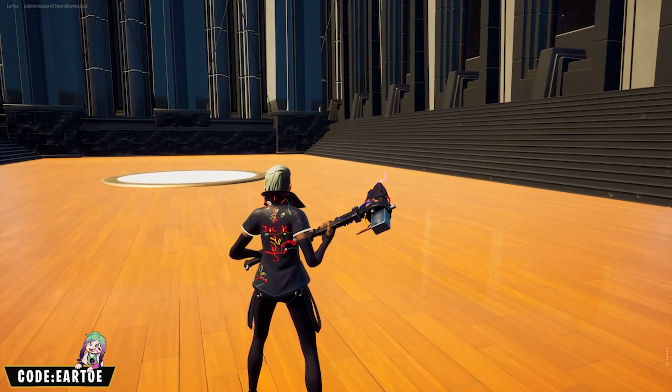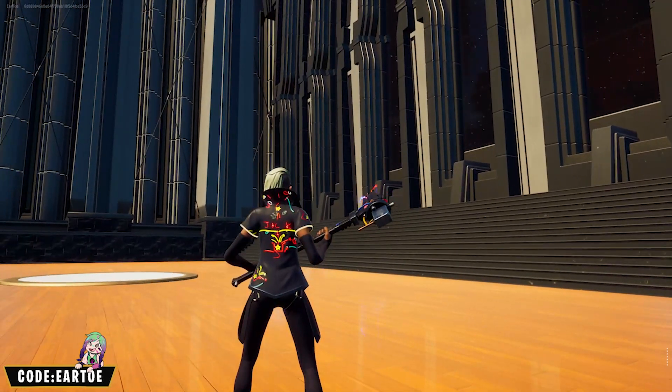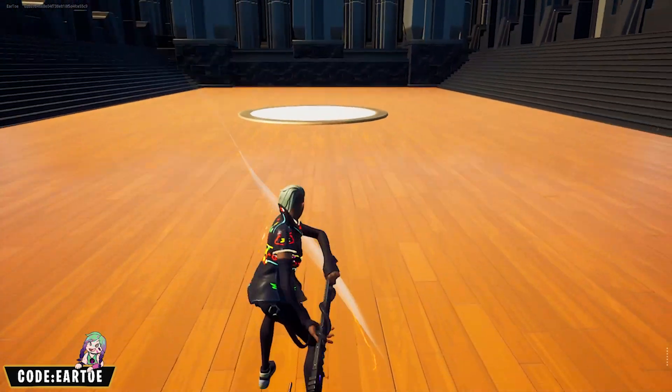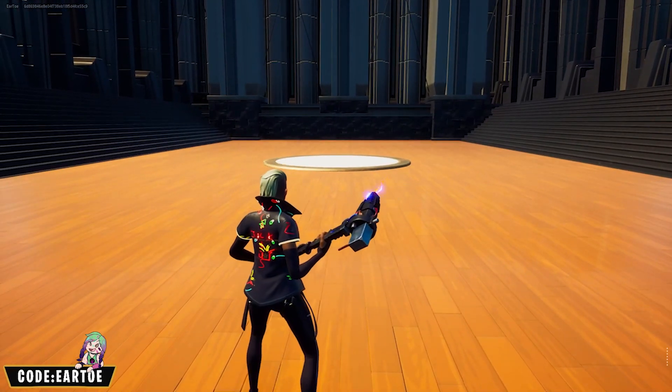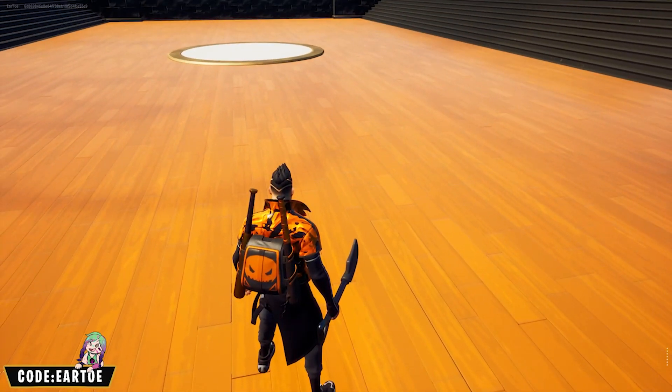We have the Frosty Visions wrap with the Cactus Jack back bling — I chose this back bling because it kind of looks like it's part of the drawings that show up on the outfit. For the pickaxe we have the Proton pickaxe just to match the color scheme. I wasn't sure the orange was going to match, but it's close enough.